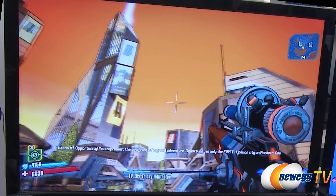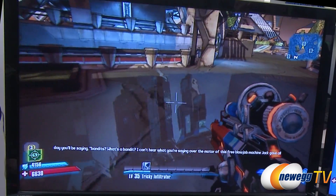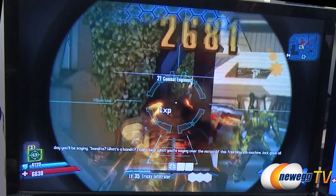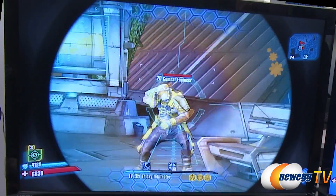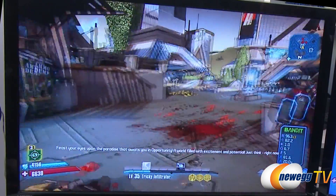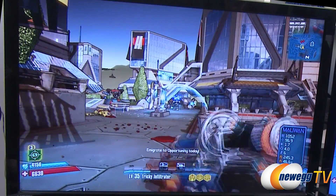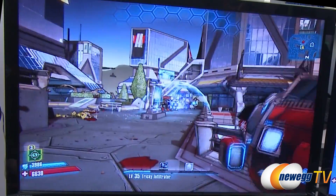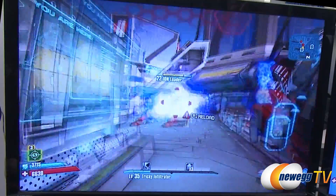I really like the colors. Some nice reflective water effects in this game — you can even hear the water. Switching guns: even with this gun you can see there are particle effects. Let's try the big plasma gun again. Shoot the shield with the plasma gun — you can actually shoot through a shield with a plasma gun, which makes sense. That's just a sick effect.